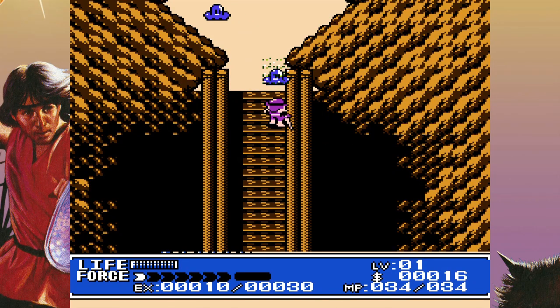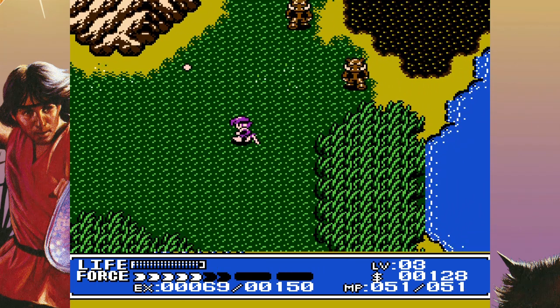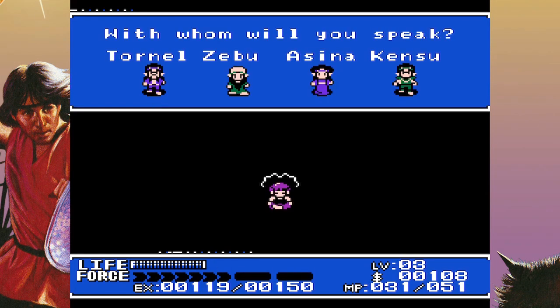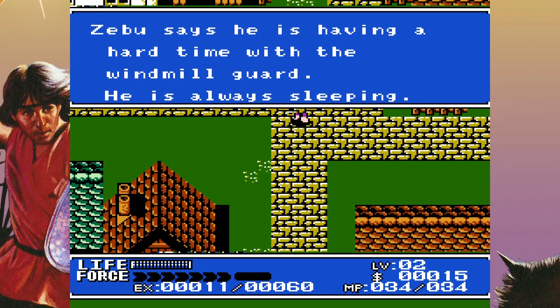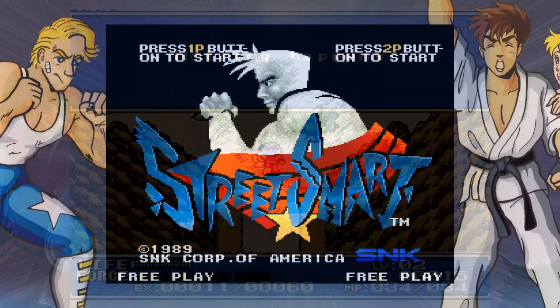Crystalis is the lone action RPG with a style similar to The Legend of Zelda. You explore a large top-down world and wield your sword to vanquish foes. The mechanics are well thought out, including a chargeable sword beam, a level system, and a wealth of clever magic spells. Crystalis is hands down the best game in the set, as well as the longest, spanning about six to ten hours.